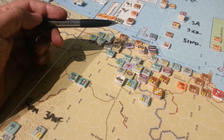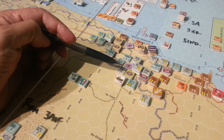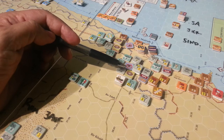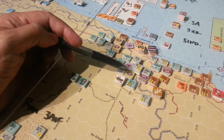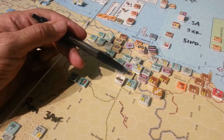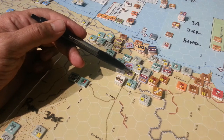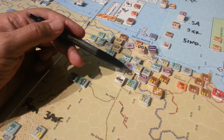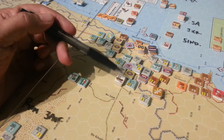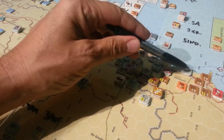Basically what happened was, after a couple of lucky rolls and good one-two punch action, we managed to capture this hedgehog and used Rommel in combat — took the chance and was successful — using him to get the benefit on the AR roll, which gave us a surprise modifier. That then allowed a successful attack and follow-through exploit movement, and we ended up all the way over here.